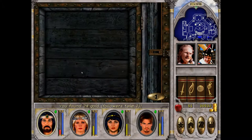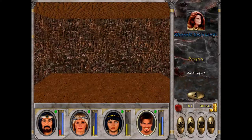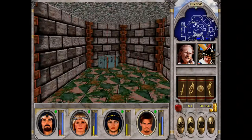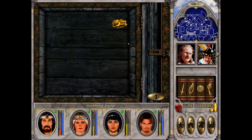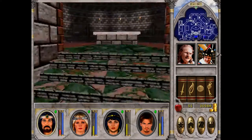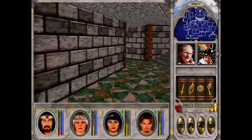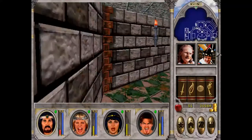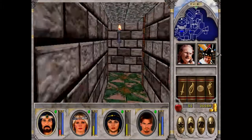Done with the dungeon. Let's just go down here and open the cell with the cell key — and there we go, Cheryl. We haven't actually met the person who wants us to rescue Cheryl because they are in Freehaven, but Cheryl can just hang around with us and we will get her home safely — get her to the person that wants her, safe and sound.